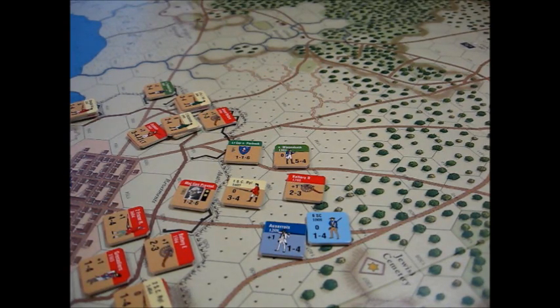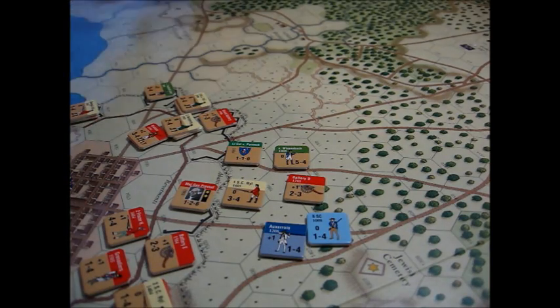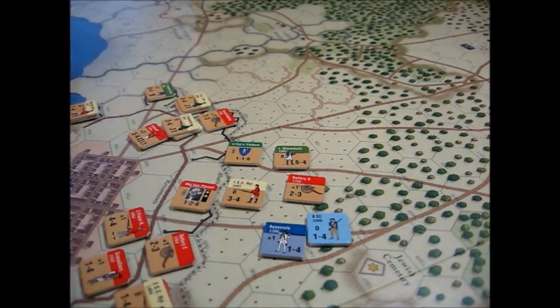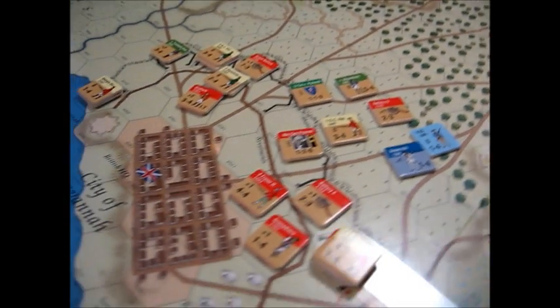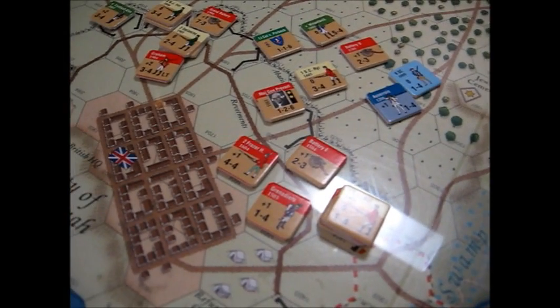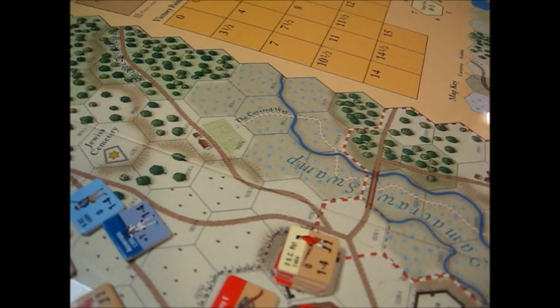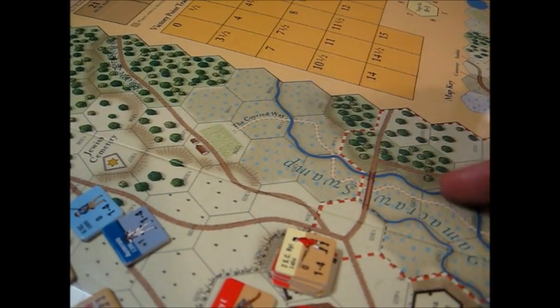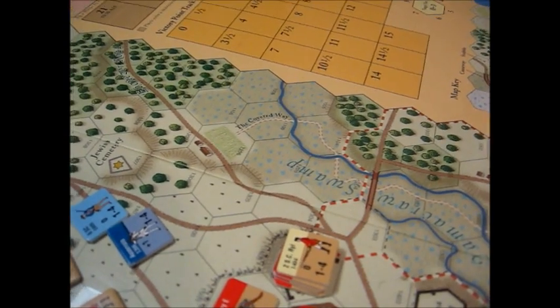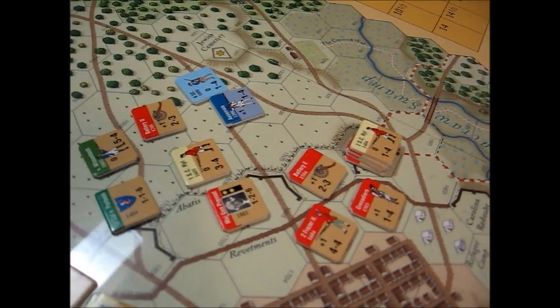There is more than one scenario. There's the grand campaign scenario where you're playing the full campaign using the strategic cards. And there are tactical scenarios where you do the fighting proper just around the city of Savannah itself. They've got all kinds of special rules for the covered way and the peculiarities of the terrain around Savannah, so he's done a very nice job of simulating the siege.